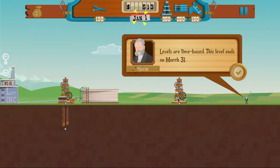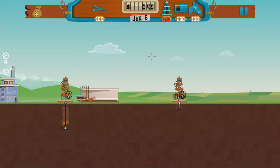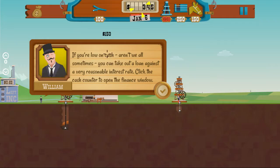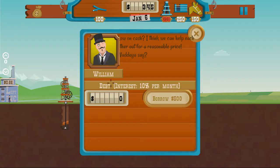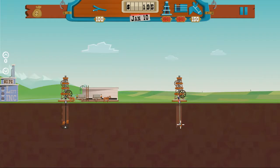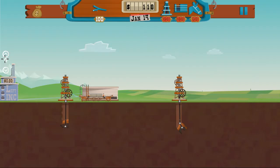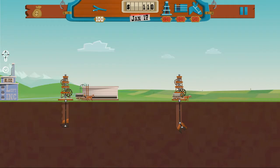Levels are time based - this level ends on March 31st, so we need to really get going. We'll drop another pipeline here. We can borrow money if we need it but I think we're alright for now. We'll buy another wagon to make sure this derrick doesn't fill up. Now Left Incorporated is starting to sell very, very high, so we're going to wait for it to slow down a little, then try to send wagons over there to get as much money out of that as we can.